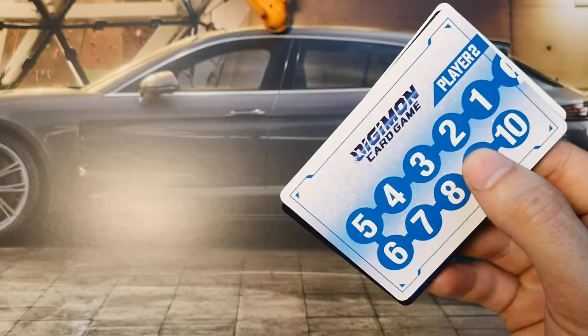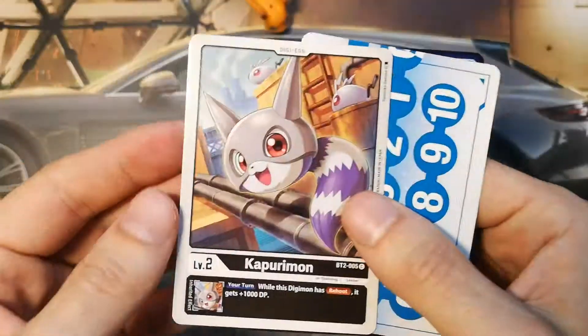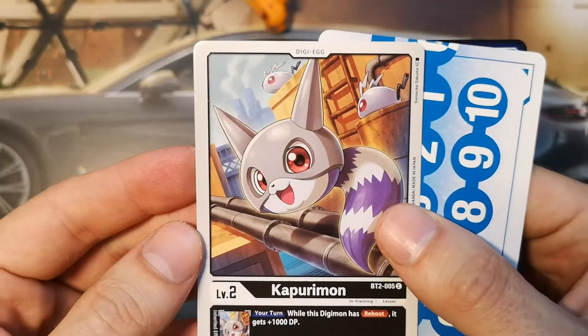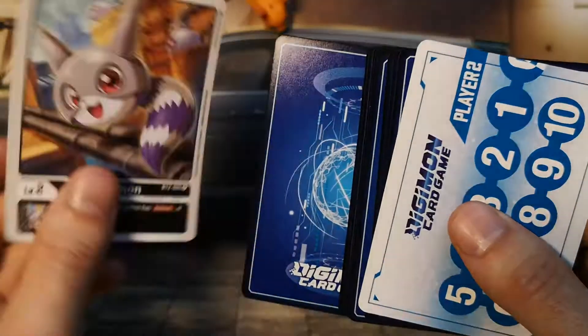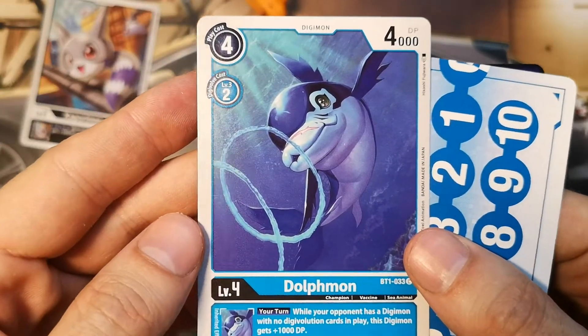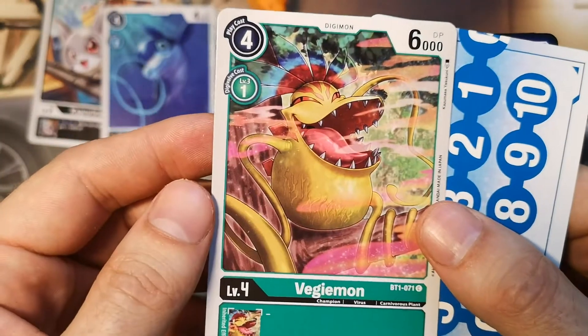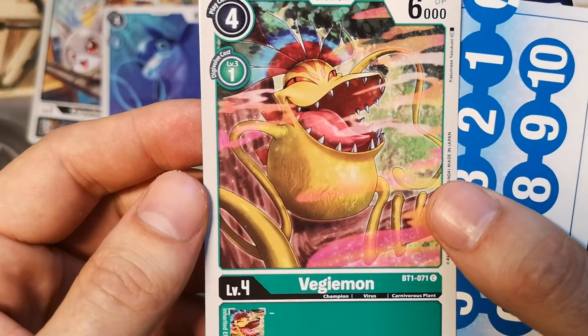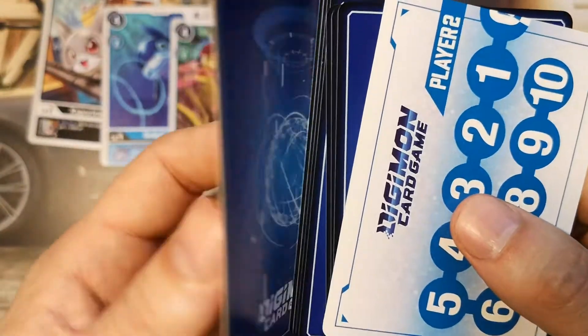Let's hope we'll receive a super rare in this one. First is Kapurimon, a pretty cute black digi-egg. Next card is Dolphimon, a blue Digimon. Then Vegimon, 6000 DP — a green Digimon with a very low digivolution cost and play cost for a champion Digimon.